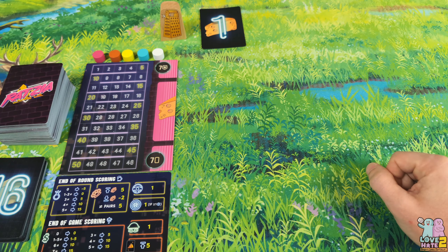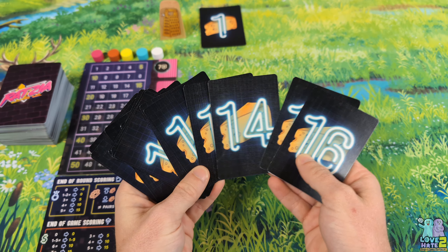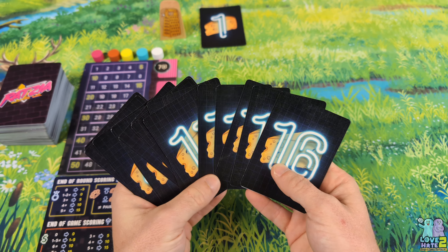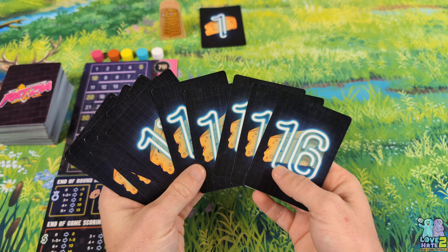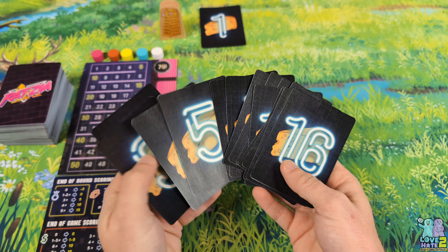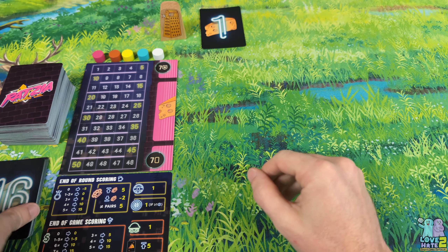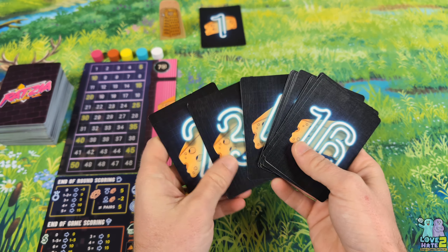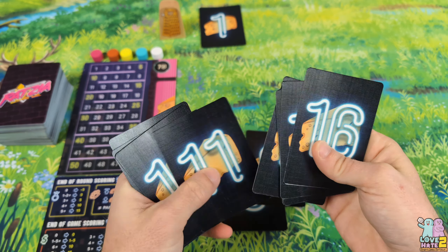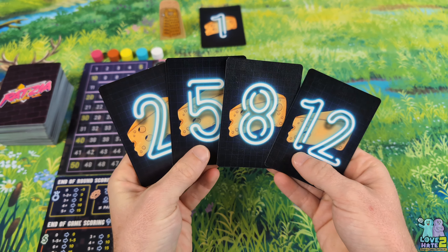All players are going to have a hand of bidding cards — numbered 1 through 16 in this game. Depending on how many players you have determines which cards you use, since you may not use all 16. Ultimately, all players will have a set of four predetermined bidding cards so it's as equal as possible. Whoever has the highest bidding card at the start of each round is the player who starts that round. There are three rounds, and players keep their bidding cards face up in front of them — something like 2, 5, 8, and 12, for example.